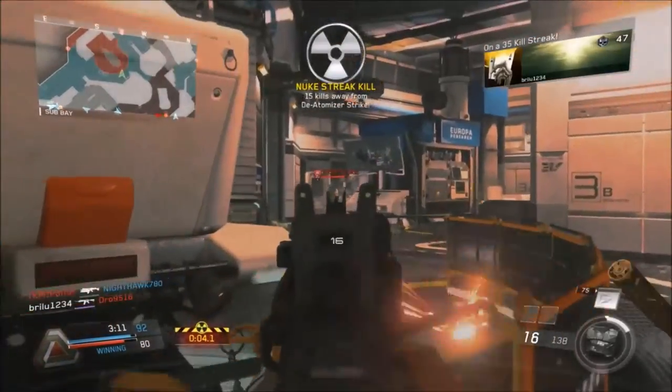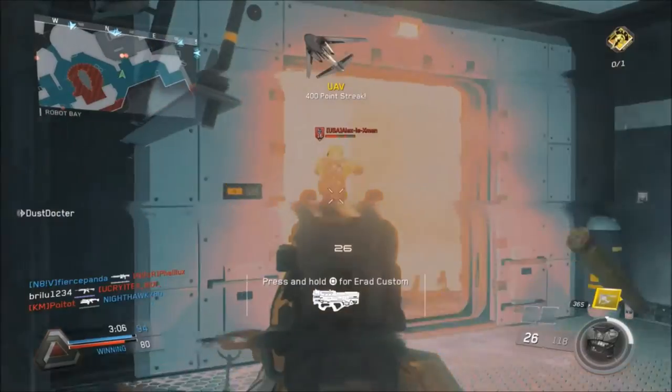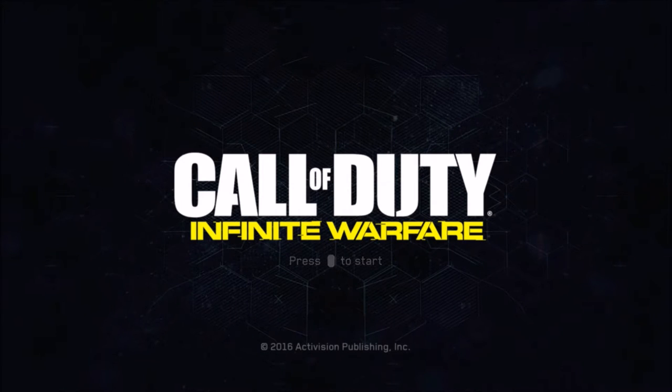I called it in and I was like, yes, my first de-atomizer strike! But then the lobby literally crashed and put me back to the main menu. It still counts because I didn't die, but it didn't give me the calling card for it - which was complete bullshit. Thank god I got my second de-atomizer strike literally a day later, which did give me the calling card.